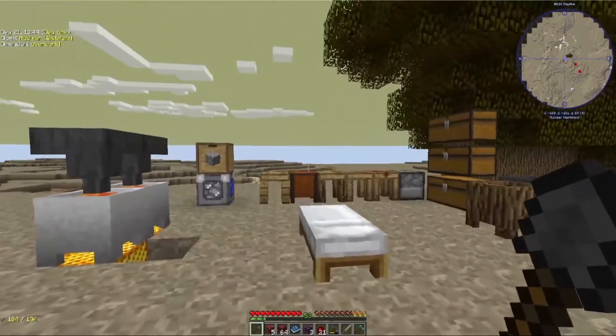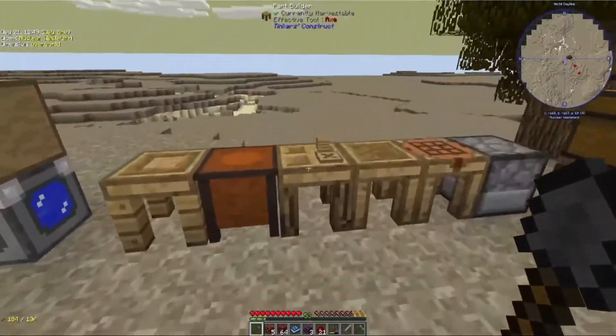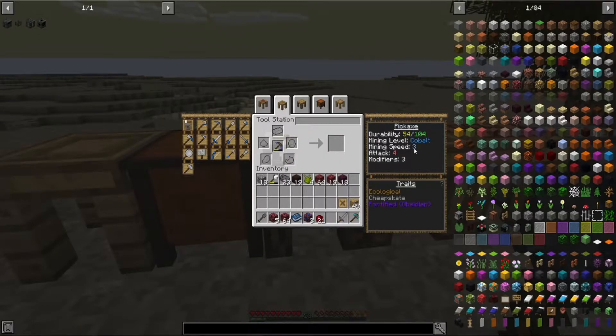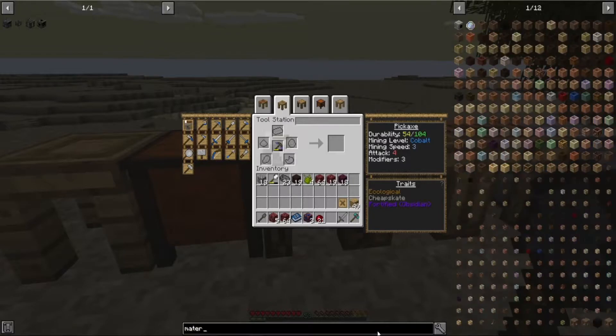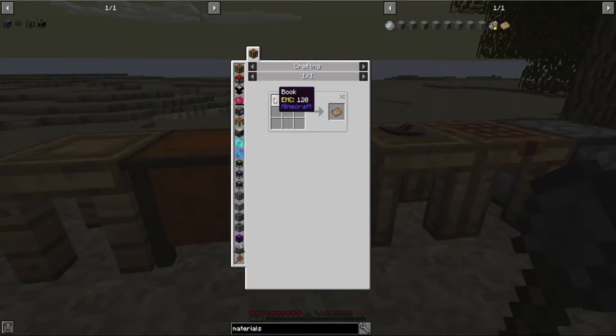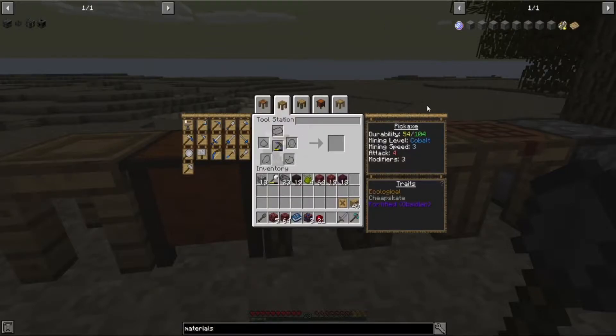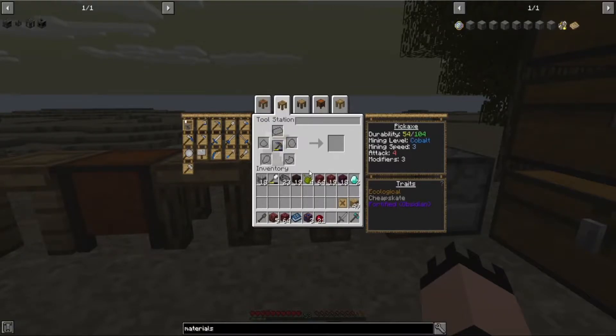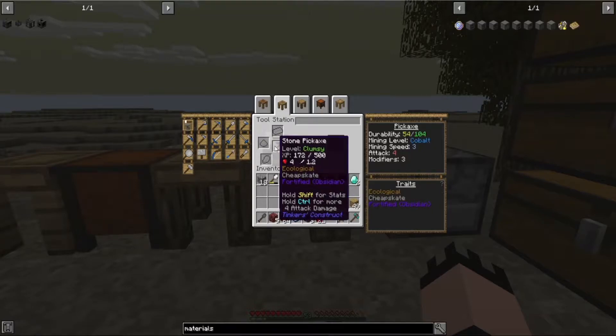So now we begin. One of the questions was about explaining the modifiers and how they work with Tinker's tools. There is a book called Materials — you take a regular book and a blank pattern and it breaks down all the materials. For me to cover all of that would take an entire episode or two. What I'll do instead is talk about how I start tools in every playthrough that has Tinkers.